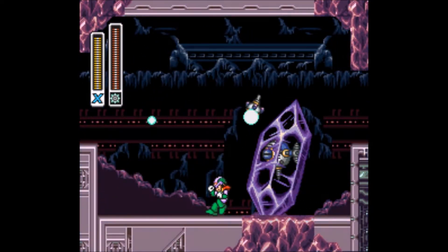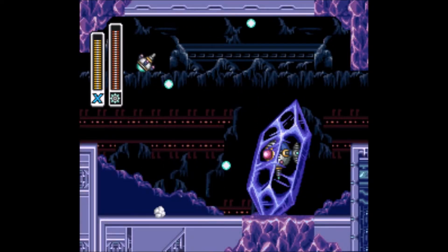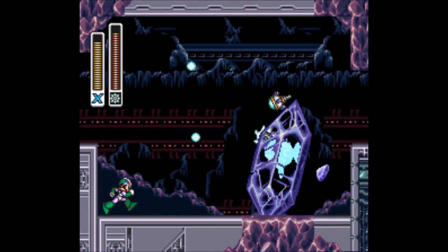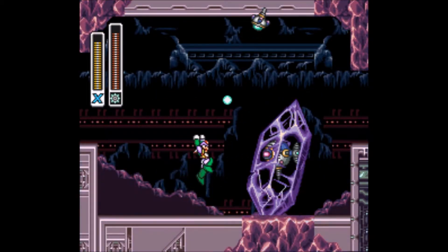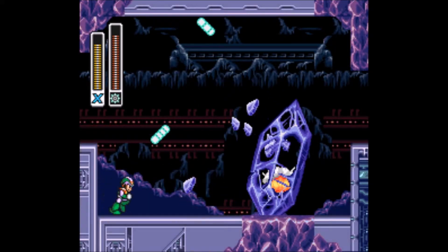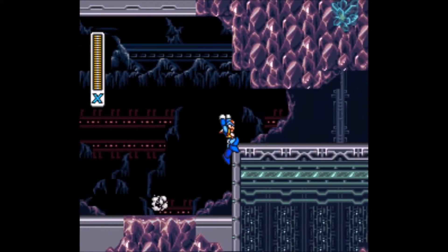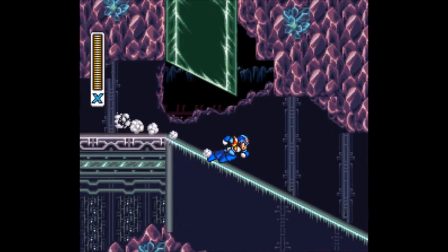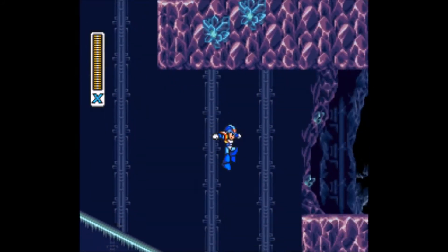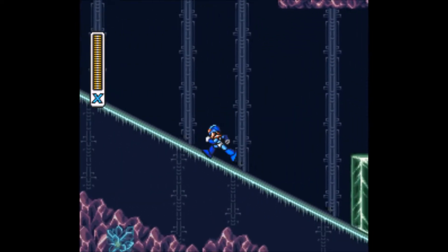And then there's the sub-boss, which is pretty goddamn annoying. It fires a bunch of bouncy balls, and you can only hit it via that drone inside the crystal. It's weak to the Spinning Wheel, so utilize that and you'll take it out with no issue whatsoever. However, if you don't have that, it can be very annoying to fight. Holy shit, you move super fast — I almost died there.